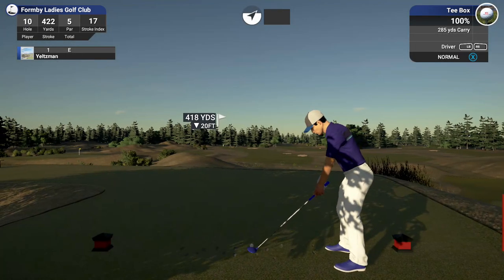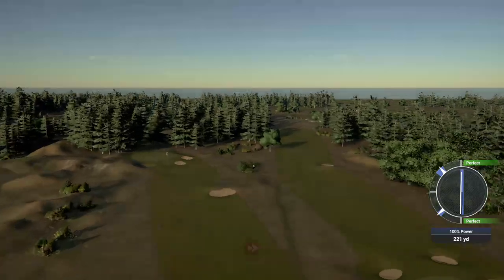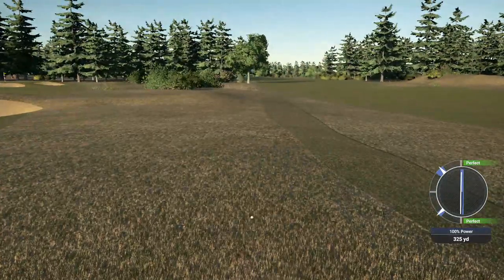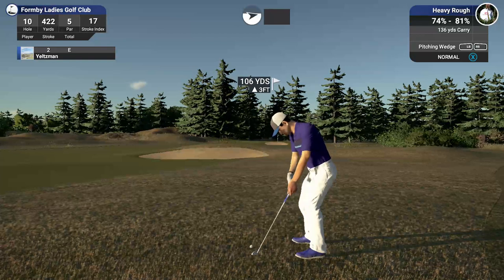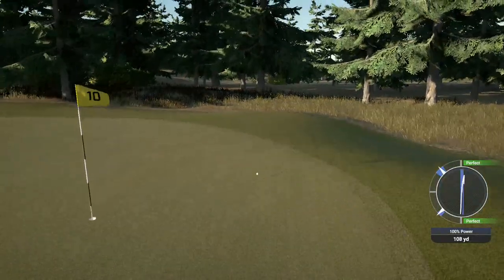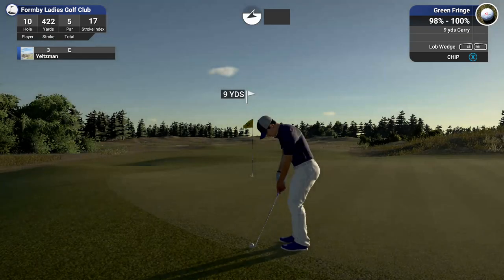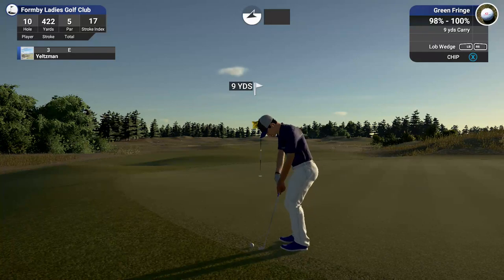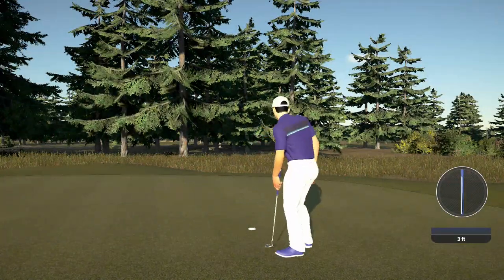Okay, let's see what happens on this par five. This is looking like it's going to get rough. You're in some deep stuff — this is the danger zone. Nice. Three feet to the hole here. Decent little putt there — one under for the round.